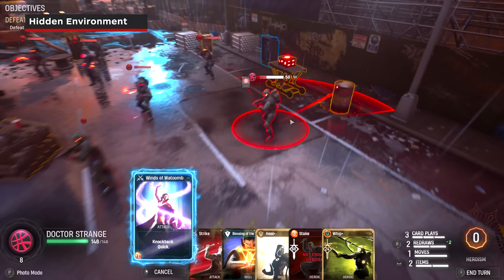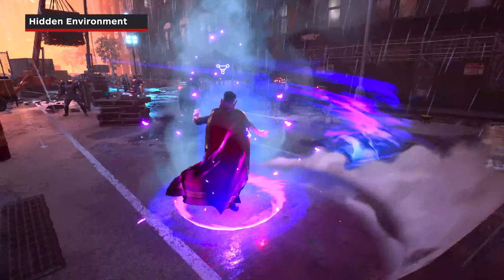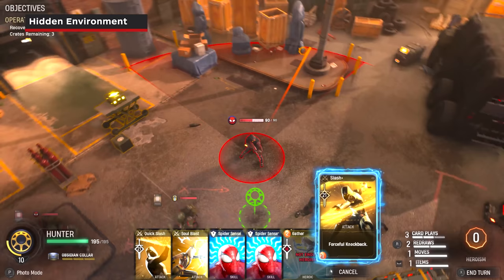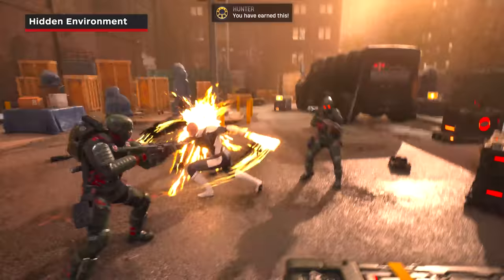You can also knock back enemies into parts of the environment that don't appear to be significant. For example, a streetlight is not highlighted like the Hydra supply crate or the explosive barrel, but if you preview the knockback you can see you'll get extra damage by having the enemy collide with it. Some parts of the non-highlighted environment can deal more damage than others — for instance, having the enemy collide with bollards does more damage than the streetlight. Make sure to see what part of the environment gives you the most value before executing your moves.